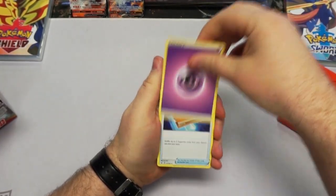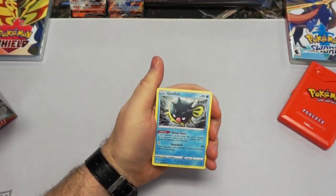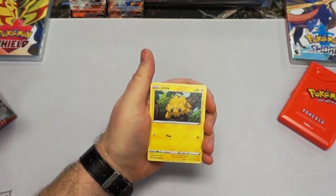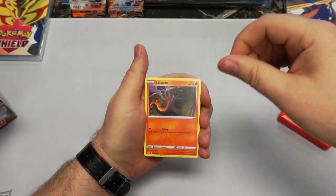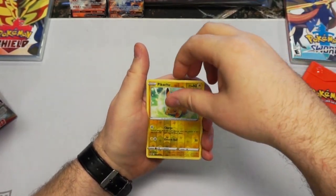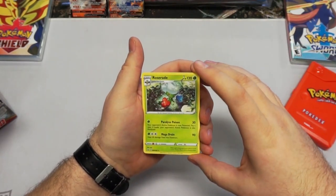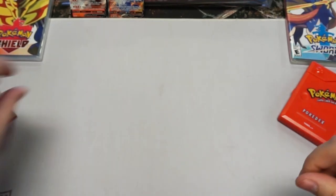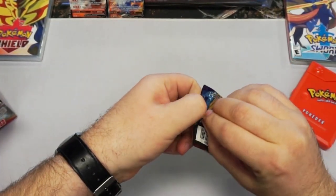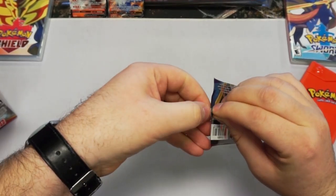Got a psychic energy. I also dig the fact that they finally get to the point where they give you an energy in every pack, because I remember when I was growing up there were like no energies and you actually had to trade people to get energies — it's crazy. Reverse holo Pikachu — nice. And a Roserade, not foil. It happens. Not really a Pokemon I like either, but somebody's got to like it. That's just the story with every single Pokemon. Even the Trubbish — I know people that like Trubbish.